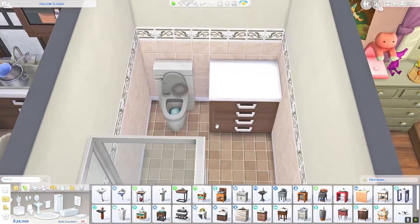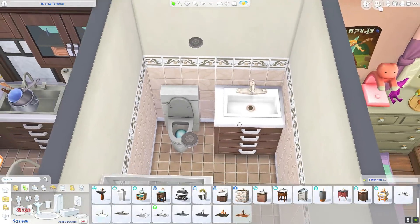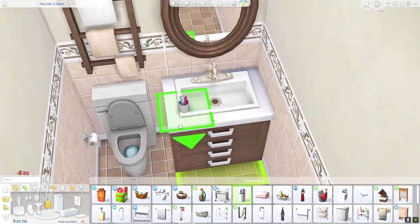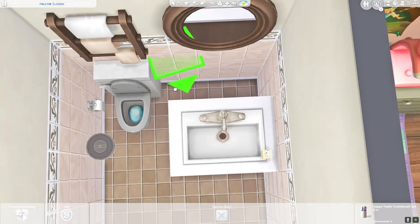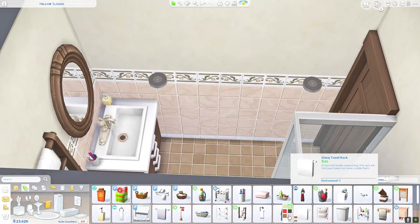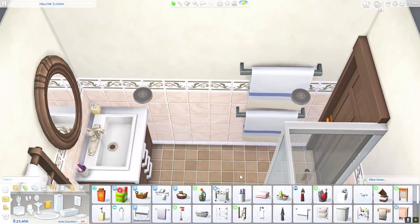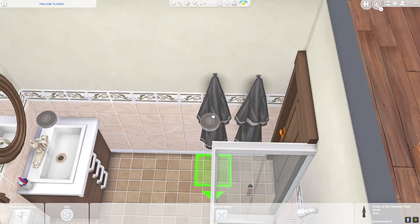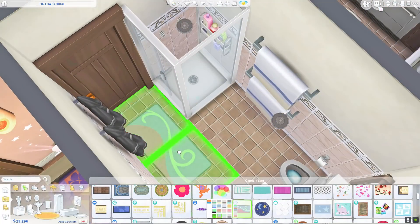Now I'm working on the one and only bathroom — technically a three-quarter bath since it doesn't have a bathtub. Considering this family has a child sim, I didn't think it would be a big deal, though with toddlers you definitely need a bathtub otherwise they'll be stinky. The bathroom isn't too exciting, so I move on from there.